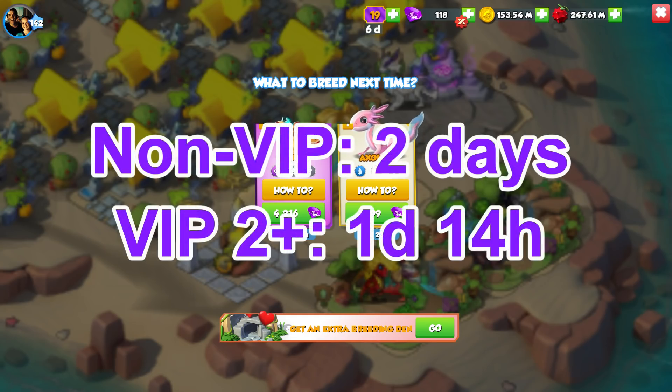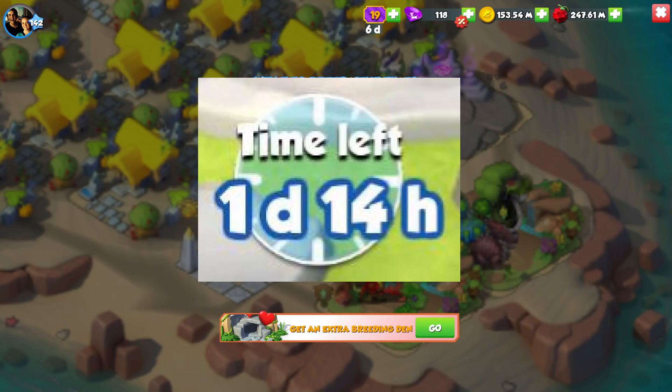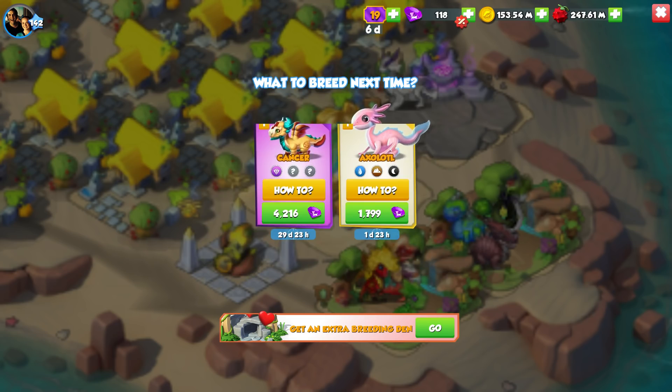In case you are unsure, the breeding time of the legendary Cancer Dragon is two days normally, reduced to one day and 14 hours with VIP active, the same as all other legendary dragons. If you see this breeding time in your breeding den, then congrats, you have gotten yourself the Cancer Dragon.